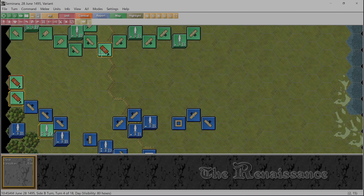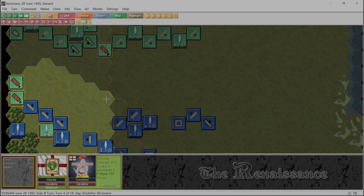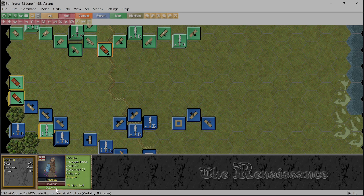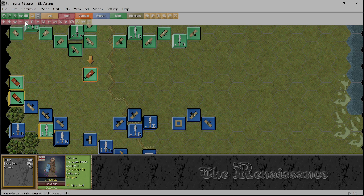Next we have this dragoon unit, and they of course want to dismount from their horses - then they become basically crossbow. Where's our command range? We could go here but we just get shot. We do have an opening here though. Is it that important to get back into the command range? Detached, but we're not going to do a melee. Turn, dismount.